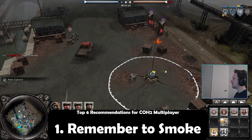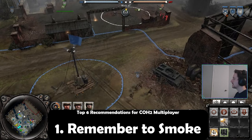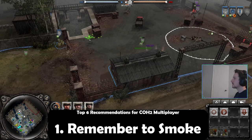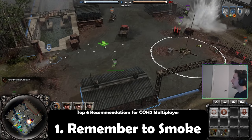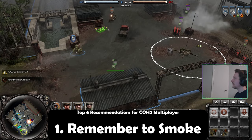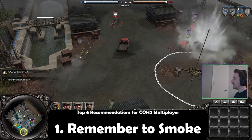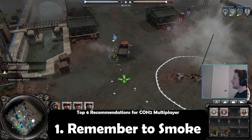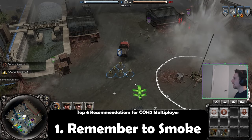The first recommendation I can give is something I mentioned in my previous 'How to Open American' video, and that is smoke. Smoke can really help turn the tide, especially against MG fortifications or heavily defensible positions. If you notice MGs or bunkers, smoke can basically render them non-existent without the need for their destruction.